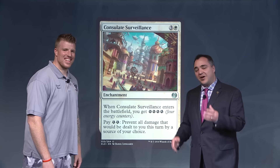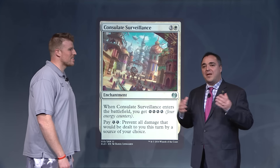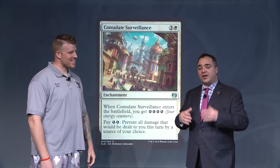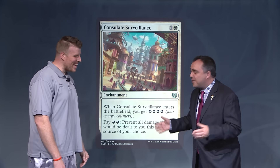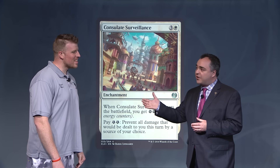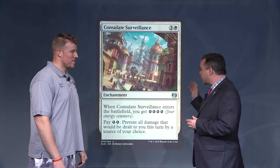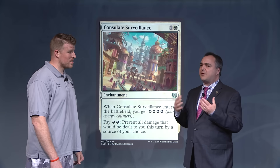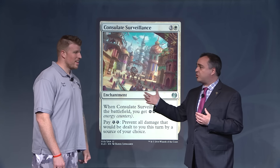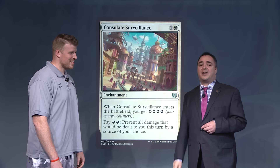It looks like such an innocent card — a bunch of Kaladesh citizens milling about in the mall enjoying a comfortable day, getting spied on by the consulate. Dan found a really fascinating way to take advantage of this card and use it as part of what feels like a card engine you'd see in a wider, older eternal format. Really well done — Consulate Surveillance is a card you want to take a look at in Kaladesh.